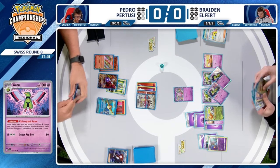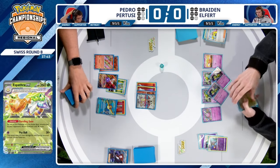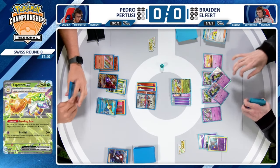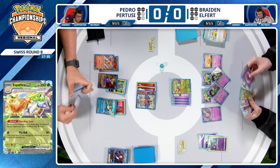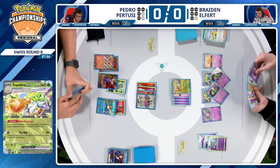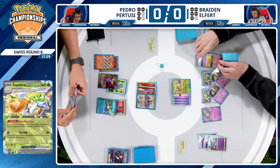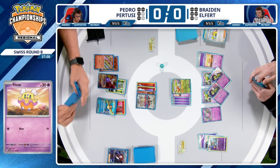You need more than just finding energy cards — you need to try to slow Pedro down. If you leave the Charizard deck with tons of cards in hand, it makes Quick Search decisions much easier because they have more options. That's a big part of this matchup for Braden. It's not only Espathra being able to one-hit KO Charizard EX — it's the ability to slow them down and force them to find ways to deal with Espathra, which they really don't have that many.